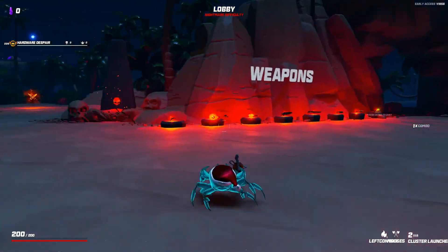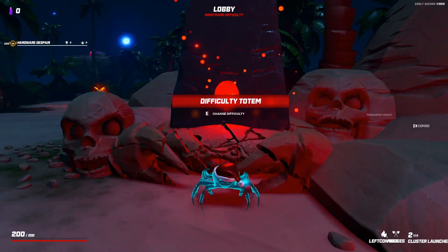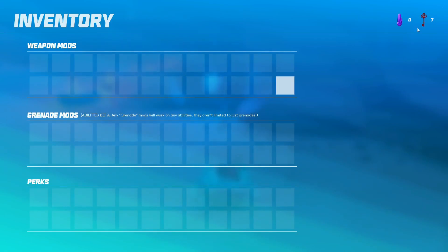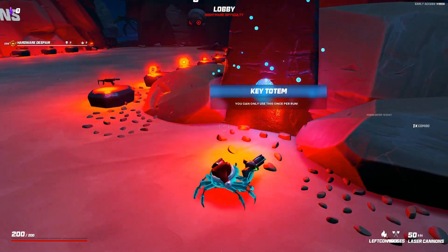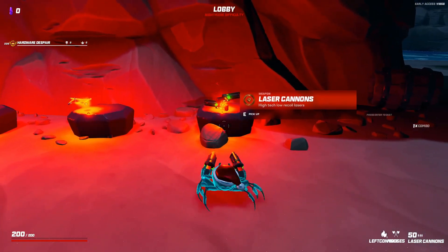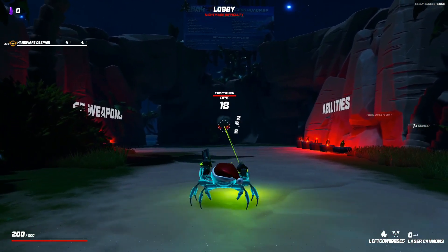We've got our Santa hat on, I've got my trusty cluster launcher ready to go, difficulty is just set to nightmare. I'm not going for any of these modifiers yet - I want to get a feel for the game again. I do have seven keys, so let's see. This should unlock new loot too - there's the laser cannons! That's a new gun, so we just unlocked that with our keys.